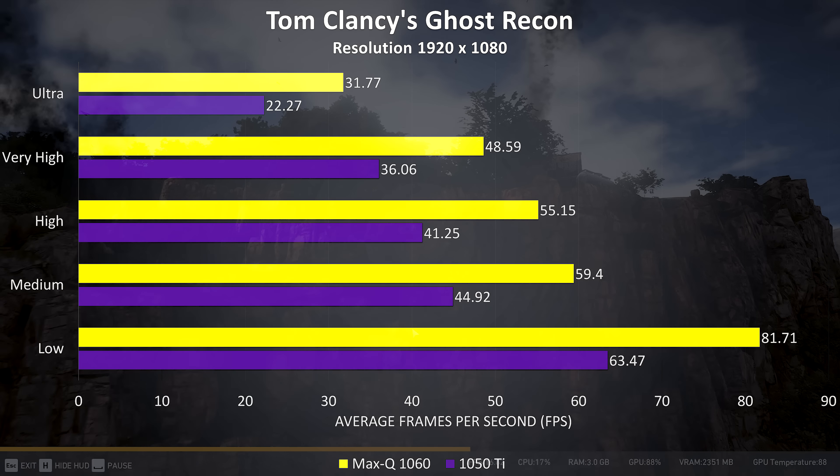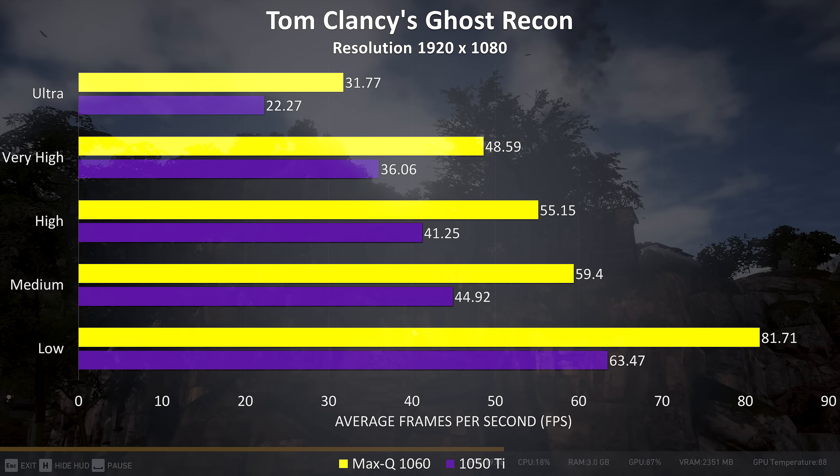Ghost Recon is another resource-intensive game, and not something I'd want to play on the 1050 Ti myself, but the Max-Q 1060 is giving a nice performance boost and performing around 34% better in this title.